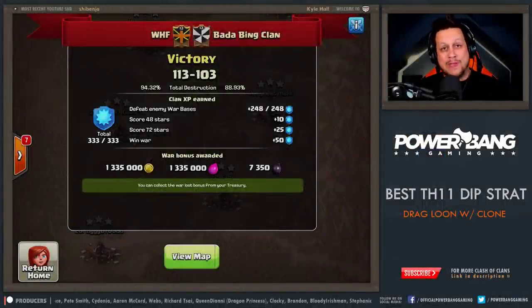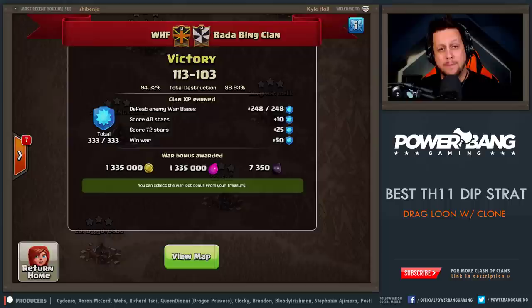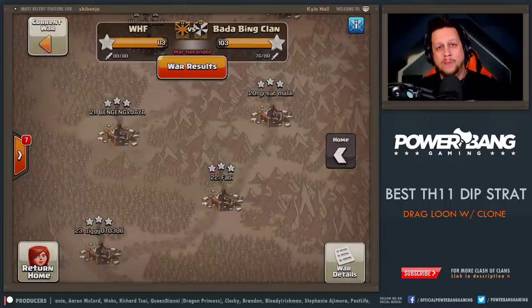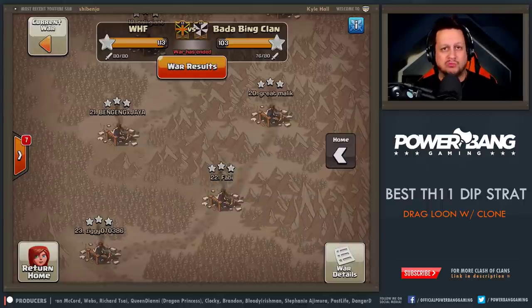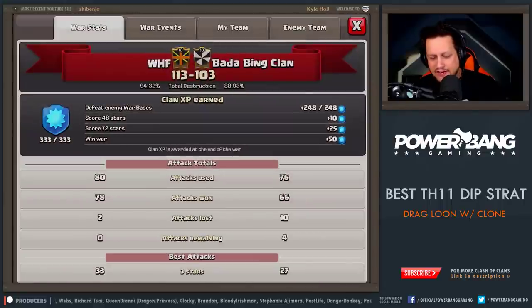Alright, guys. Welcome back. We had Bada Bane Clan this week. We had a little bit of an advantage — I want to say we had a 1 Town Hall 11, 2 Town Hall 10 advantage — but we were able to take care of business, 113 to 103, on the strength of the exact strategy we're going to talk about today: the Drag Loon Clone. Without further ado, let's get straight into the action.